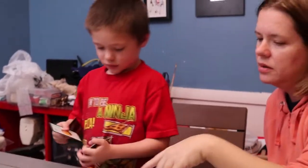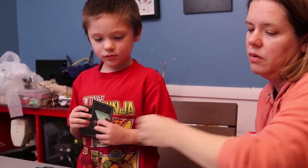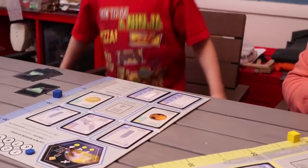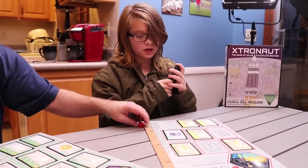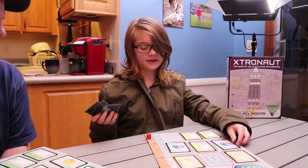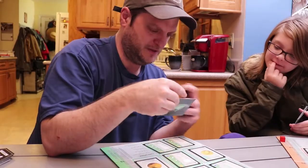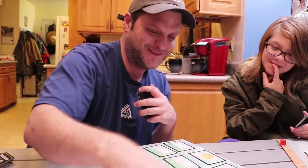More turns: gravity assists from both Mars and Venus are played. A UFO sightings card is drawn — it comes with huge additional boosters that would give 16 km/s, but they're not needed right now, so they get discarded. A small orbiter card is obtained, which will be useful.